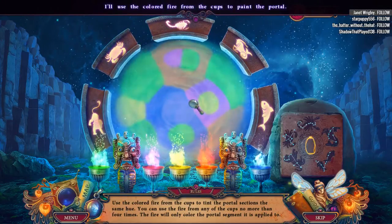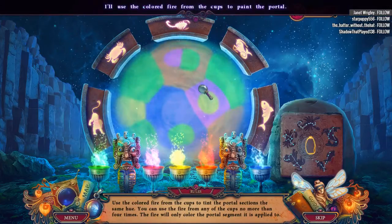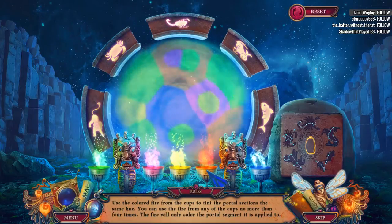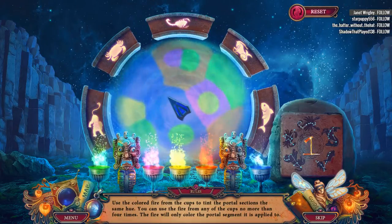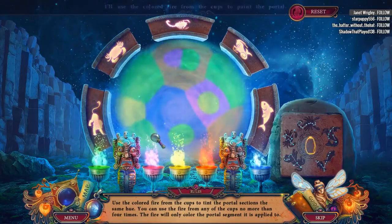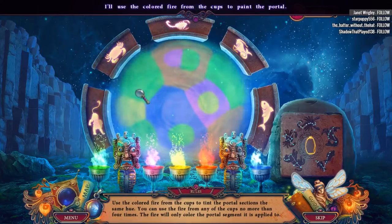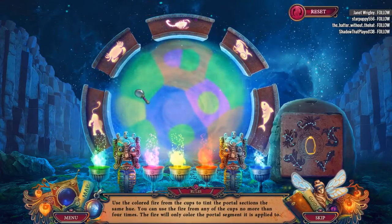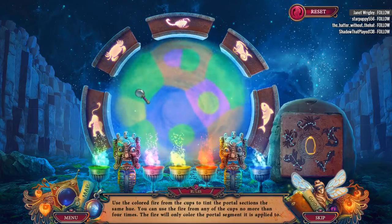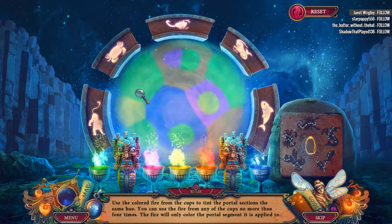This is totally a stargate. I'll use the colored fire from the cops to paint the portal. You use the colored fire from the cops to tint the portal sections the same hue. You can use the fire from any of the cops no more than four times. The fire will only color the portal segment it is applied to.